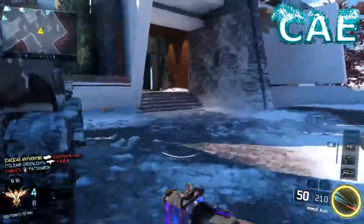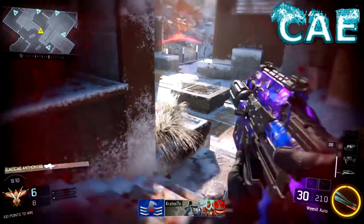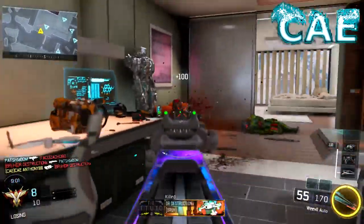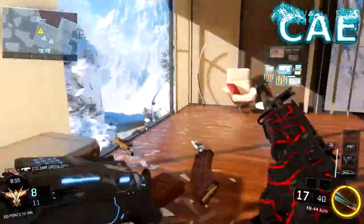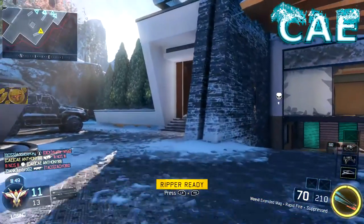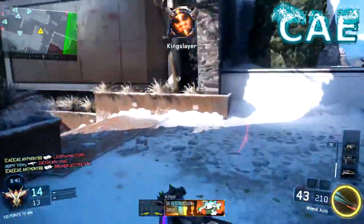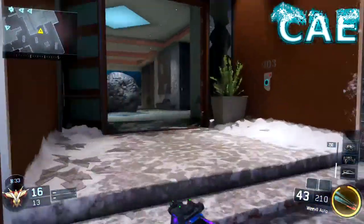Anyways, I want to talk about this Weevil with the Silencer. I don't know what Treyarch did to this gun — I might have to go through the patch notes and do some research myself. But it seems like there is no drawback. Even at range with the Weevil when you have a Silencer on it, it seems to work as if it didn't have a Silencer. By the way, the AK is my favorite gun in the game.